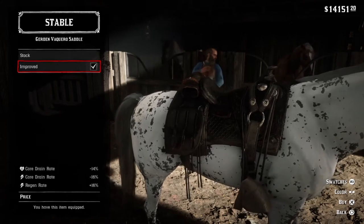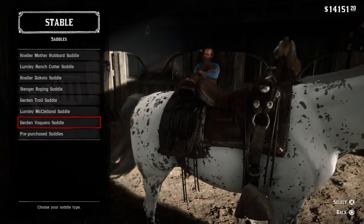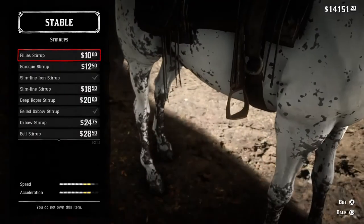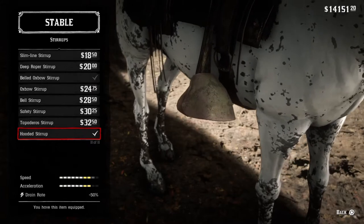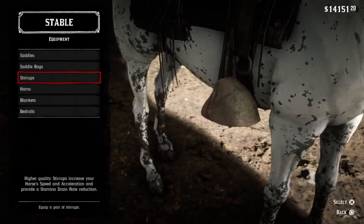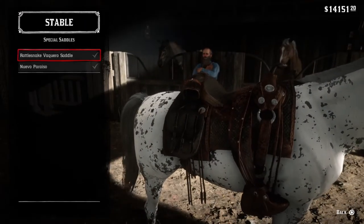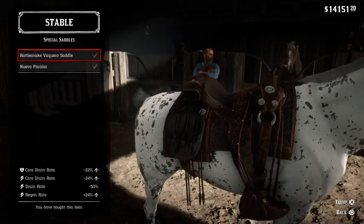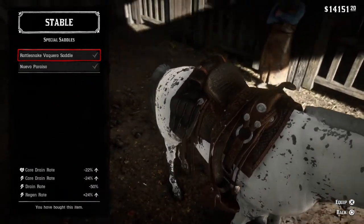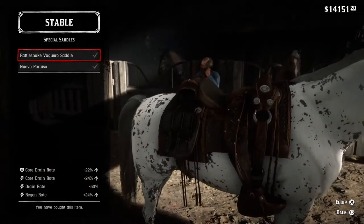On to saddles. You can purchase many different saddles — combinations of saddles, stirrups, bedrolls, horns. Among the different stock and improved saddles you can buy, go ahead and select the one that's most expensive with the best stats. It has the highest stats of anything you can purchase from the stable. In my experience, I've found these are clearly not the best stats you can acquire for your horse. For that, you're going to want to go to trappers. I've found the Rattlesnake saddle is by far the best, most evenly distributed saddle in the game.